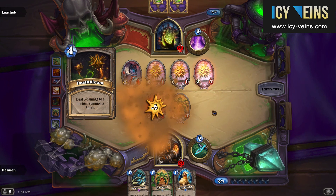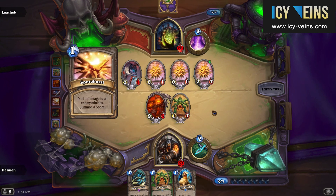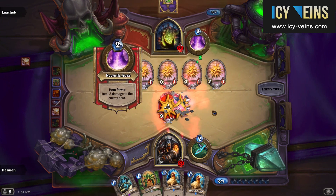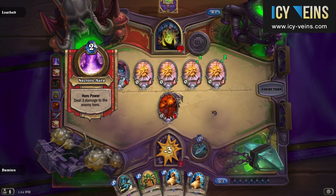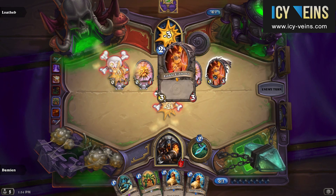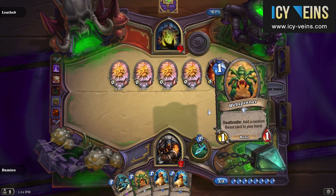As you can see now, there are two spores on the board and Lotheb goes ahead and summons an additional two. These spores cannot attack, so the only real way for them to be killed is for you to attack them. This gives you a fair amount of control over when to detonate them.